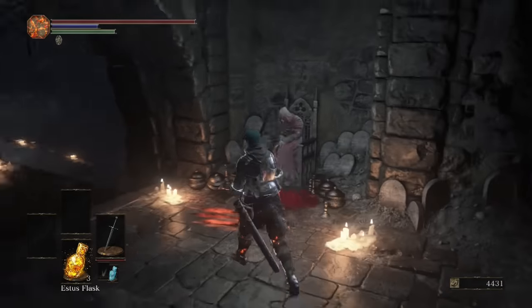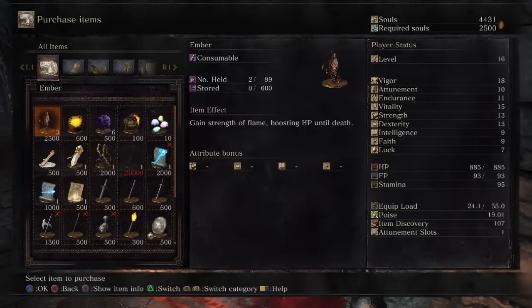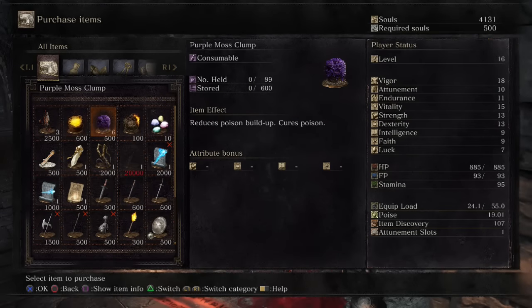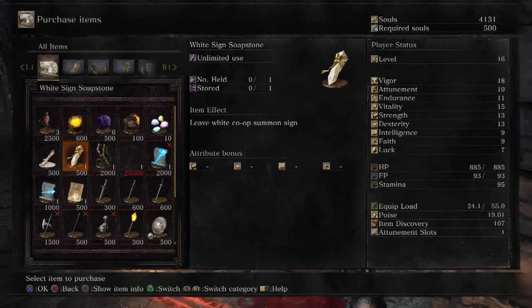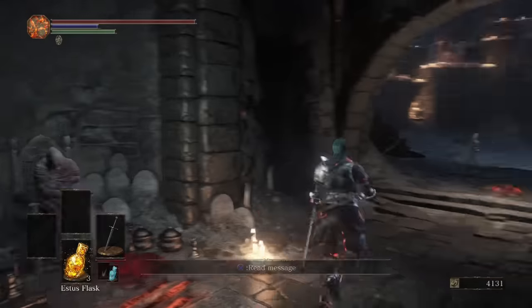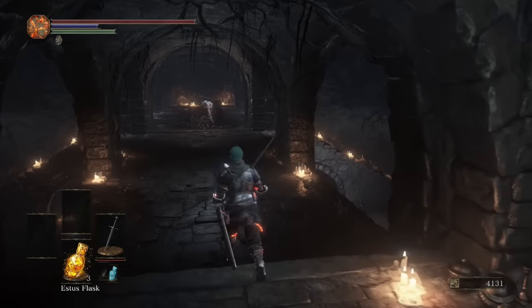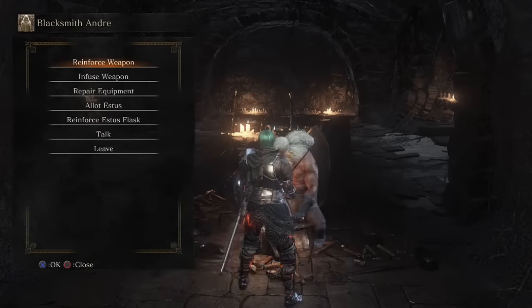The merchant NPC sells items — she's a good one to buy a torch from early on, especially if you're worried about dogs or need light. She's got free embers, the White Sign Soapstone for co-op, Homeward Bones, spells, and basic weapons. Importantly, her stock will upgrade depending on what Ashes you give her — you'll find Ashes throughout the world and bringing them to her unlocks new items for sale.